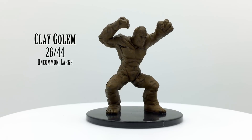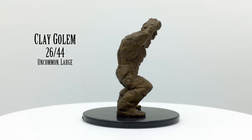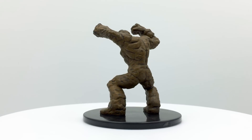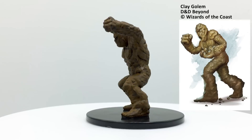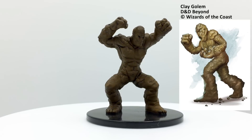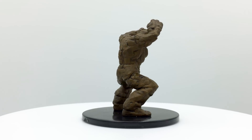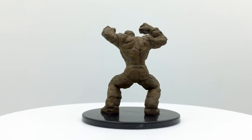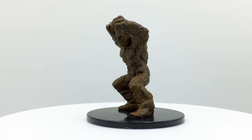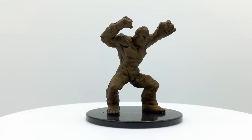Golems are inanimate constructs with an elemental bound inside to serve a purpose defined by the golem's creator. Clay golems are often created by priests, but because clay is a relatively weak material, the elementals may gain some freedom if the clay golem is damaged, causing the golem to go berserk and attack anything nearby. Clay golems are also healed by acid attacks, and all golems are immune to being transformed. Clay golems have a challenge rating of 9 and are found in the Basic Rules. They appear in Tales from the Yawning Portal, Rise of Tiamat, Tomb of Annihilation, Curse of Strahd, and Dungeon of the Mad Mage.